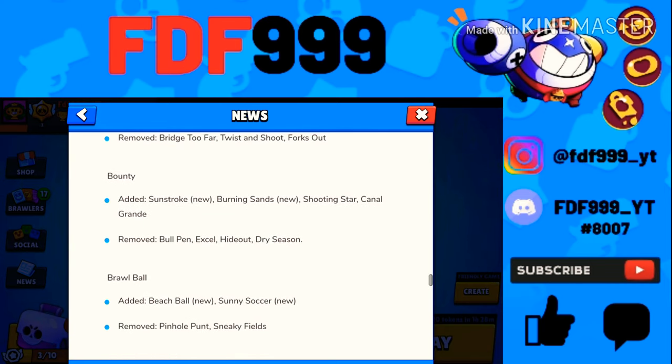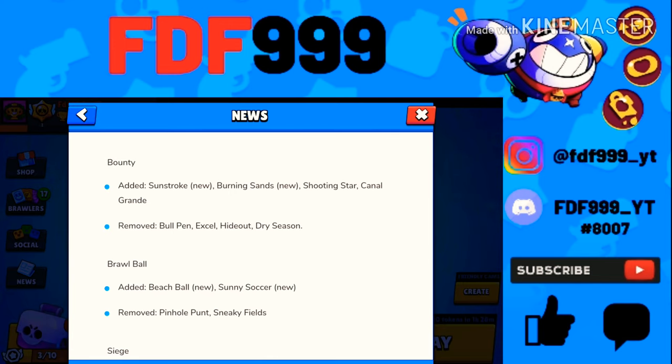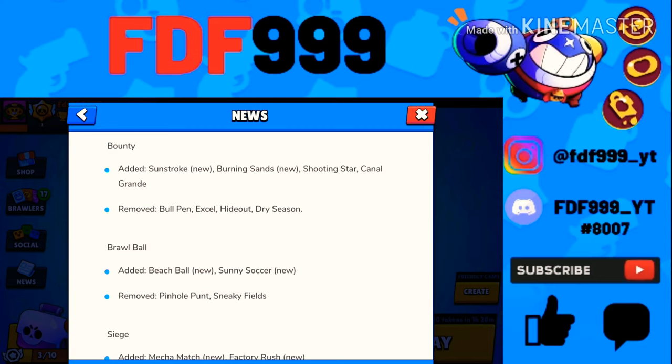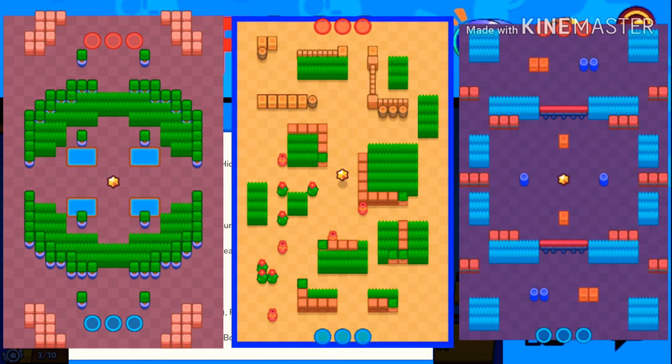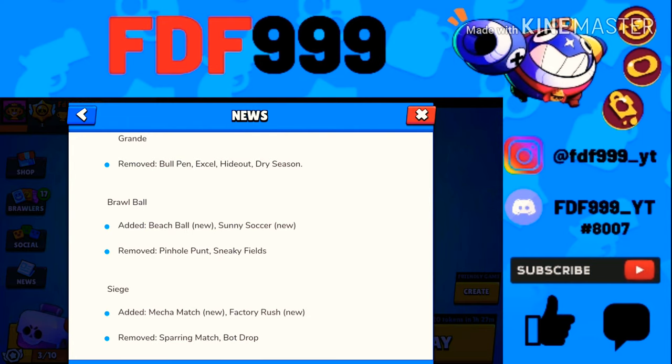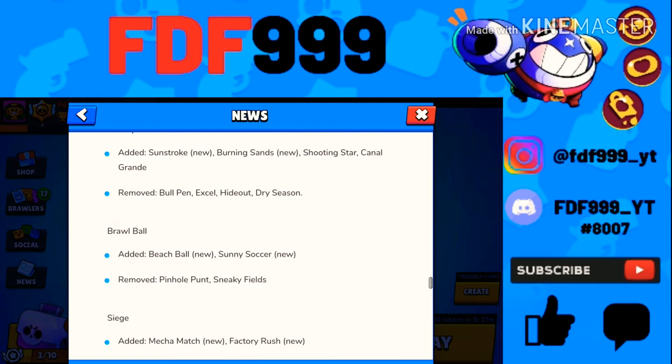For Bounty, they actually re-added Canal Grande, which was one of my favorite maps after previously removing it, and also Shooting Star. But they removed Bullpen, Excel, Hideout, and Dry Season. Excel was the only one I didn't really like. Hideout was probably my favorite Bounty map. Bullpen was also a lot of fun — I'd go Piper and just sit there sniping. I don't know why they removed these.